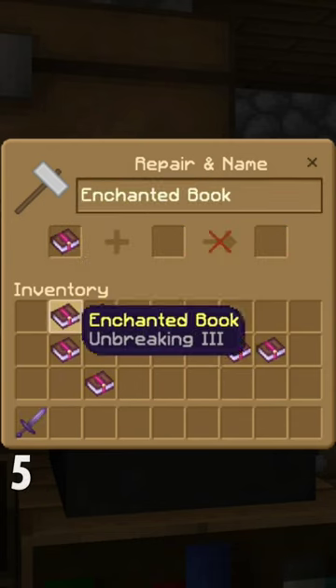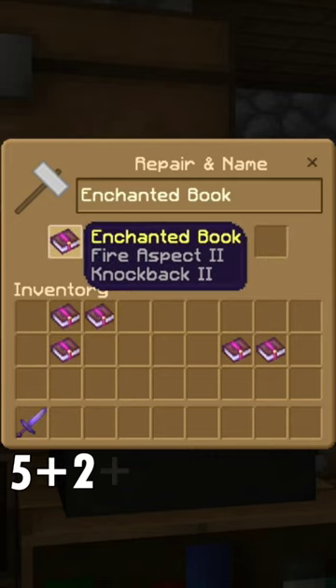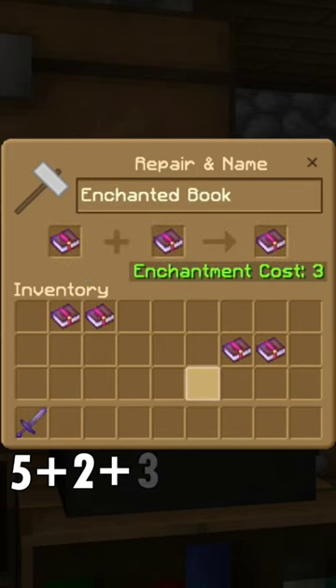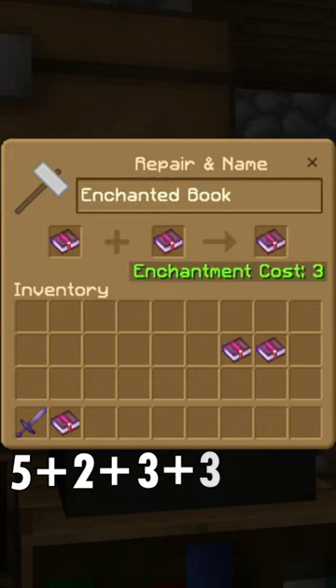Place in Fire Aspect 2, combine that with Knockback 2 — that'll cost you 2 levels of XP. Take the Book of Fire Aspect and Knockback 2, combine that with Mending for a cost of 3 levels of XP. Combine Looting 3 with Unbreaking 3 — that will cost you 3 levels of XP.